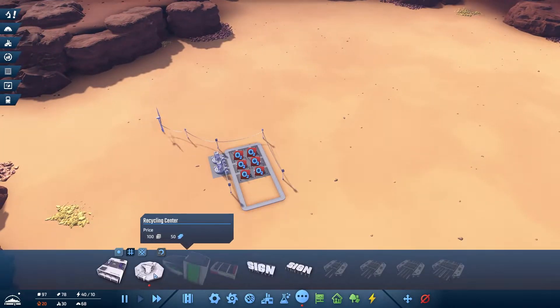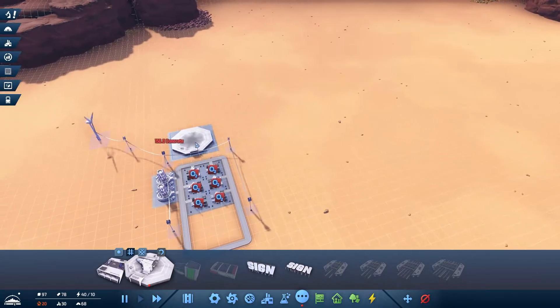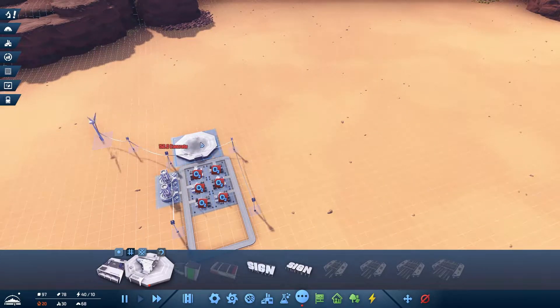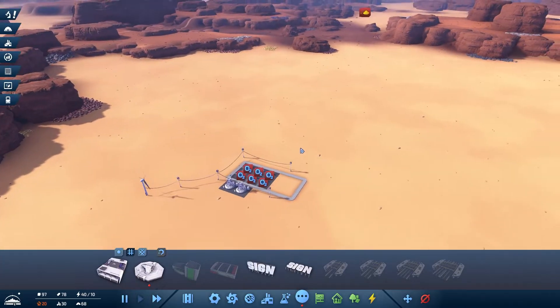Next up is going to be a spaceport. Of course we need a spaceport — we don't need the concrete for it, but it's a good thing we got our concrete production ongoing already. We just need to wait a little bit for that to come in. Let's speed up time a little.